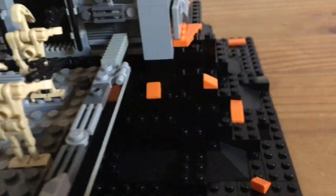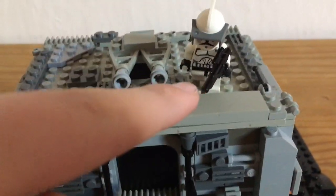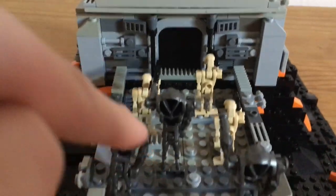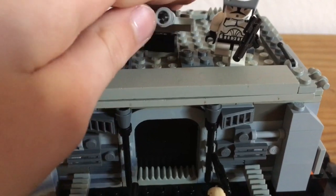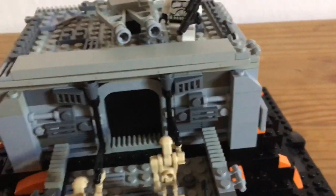So this is the front. Here is a clone trooper trying to kill some battle droids, and here is an anti-air turret. Yeah, this is the front.